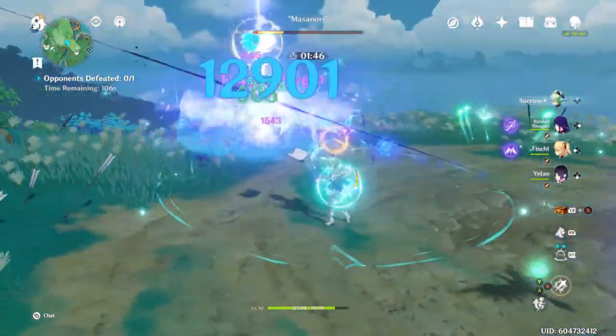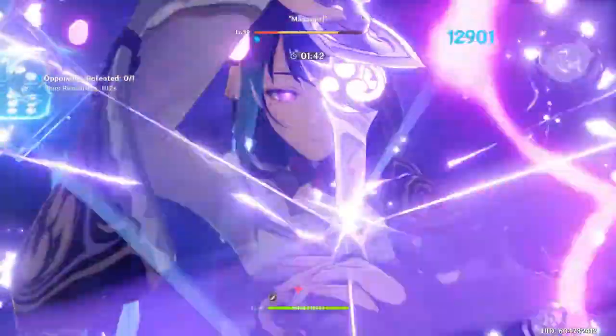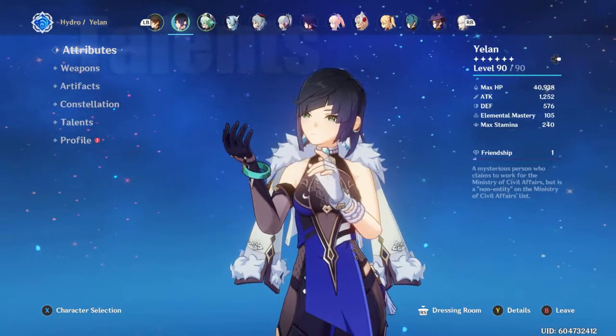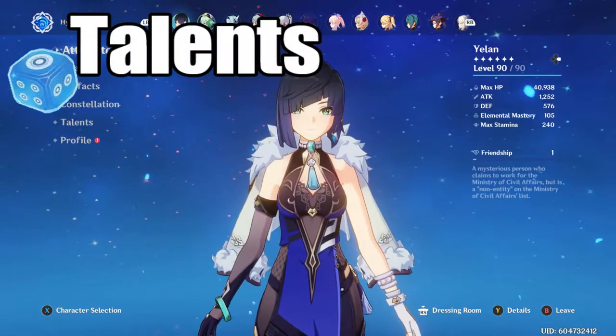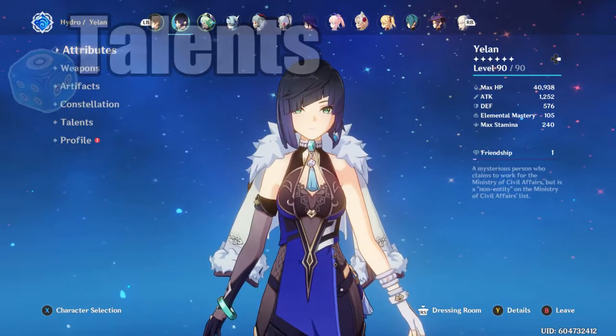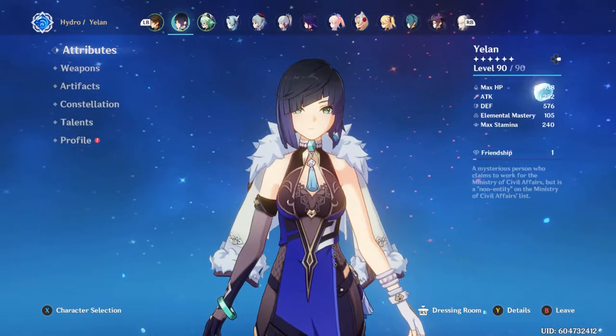So without further ado, let's get right into this and talk about her talents. Yelan's ascension stat is Crit Rate, so this makes it easier to build her for crit stats, which you're going to want a lot of, as well as HP.